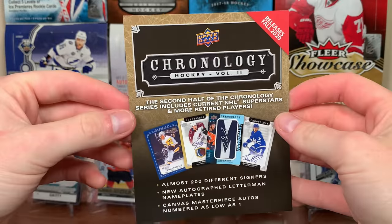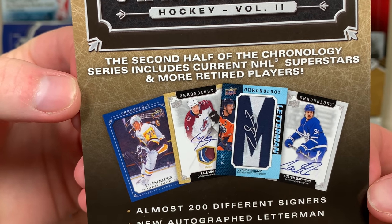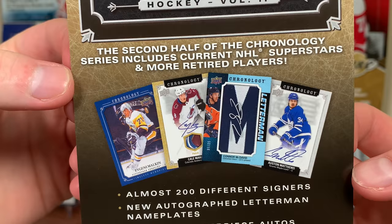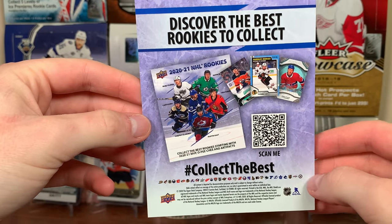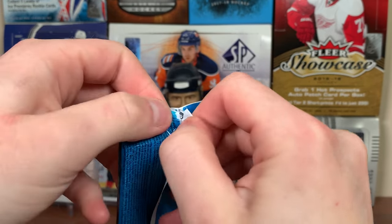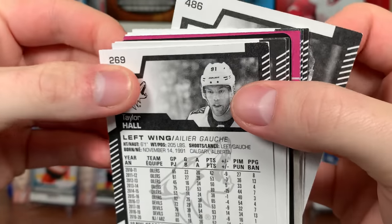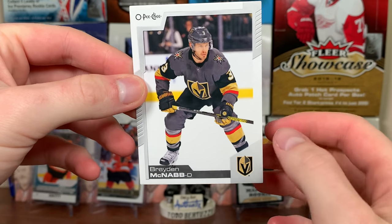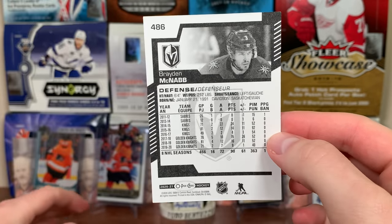Okay, 2020-21 OPG. We got some Chronology Volume 2 advertising, looks like they've got some current players finally. The previous set was mostly retired players with varying levels of relevancy — some barely played, but there are almost 200 different signers. First pack: these packs are opening like — what the heck are these packs? I don't know if that's me or they're just messed up. Here's the base: Brayden McNabb. That's an interesting base card, pretty decent.